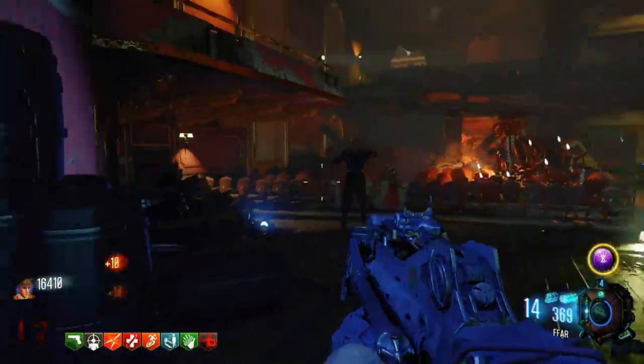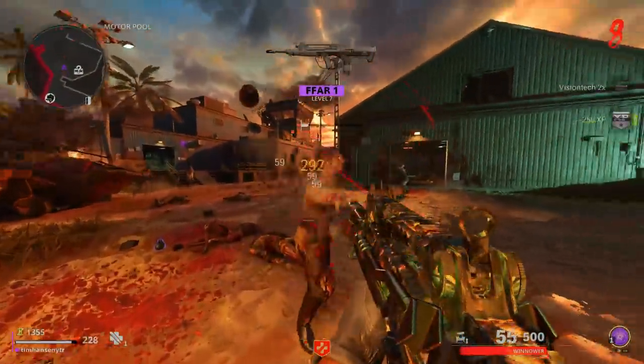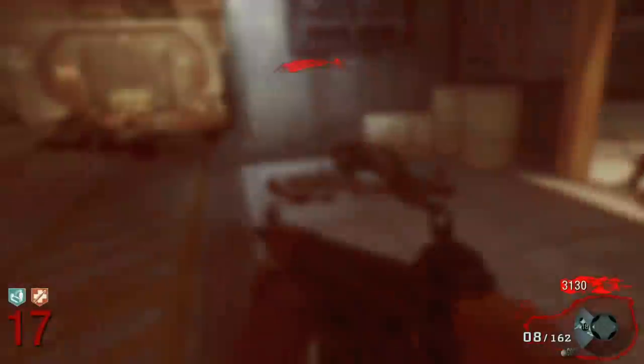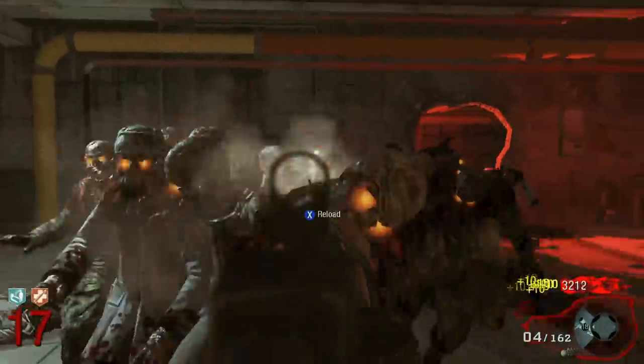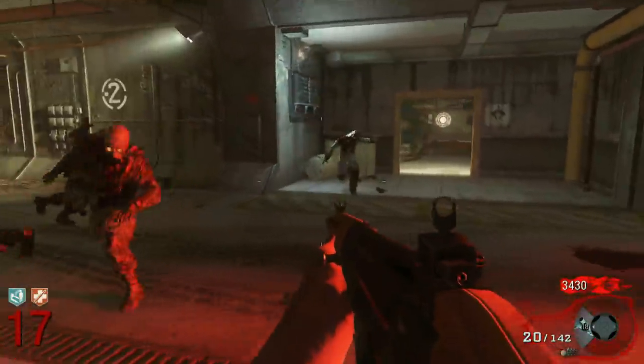But meet the FAMAS's cooler older brother, the FFAR. For real though, the FFAR is so much better than the FAMAS that you probably wouldn't even be able to tell that they're the same gun. The FFAR in base form is semi-auto — it's very underwhelming in just about every way. Don't use it unless you are a depressed human being.